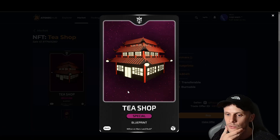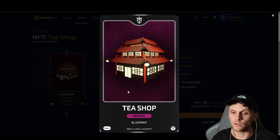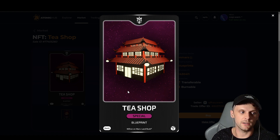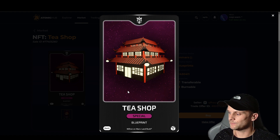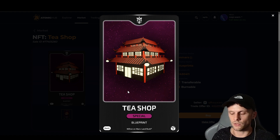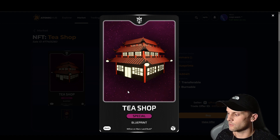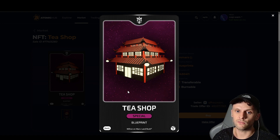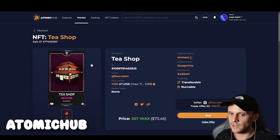Before we kick off, some background: this building came into play during the Lunar New Year — Chinese New Year — back in February. It was almost seen as a temporary event, a bit like the sunflower event, where you could make different things related to Chinese New Year. One of which was baiju, which is still a product in the game. The tea shop lasted quite a long time and there are still some floating around, though really hard to get hold of — really hard to buy — but some are still available on Atomica.